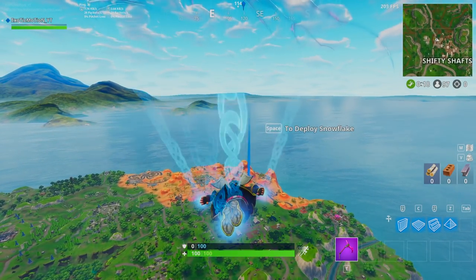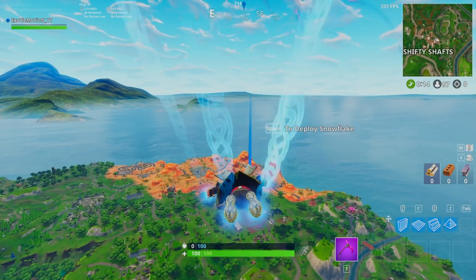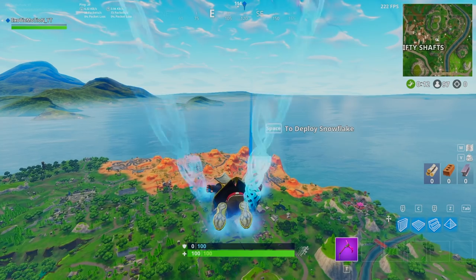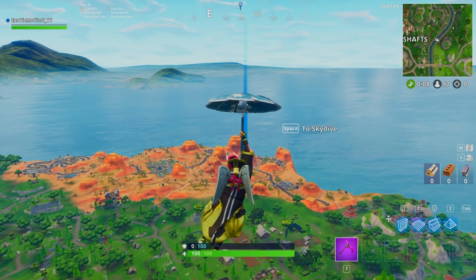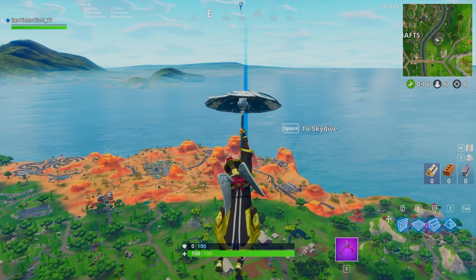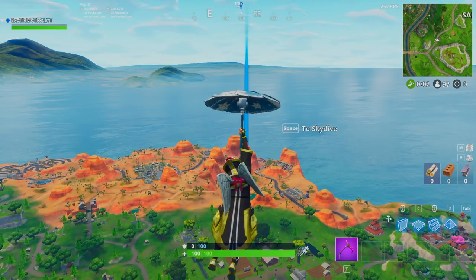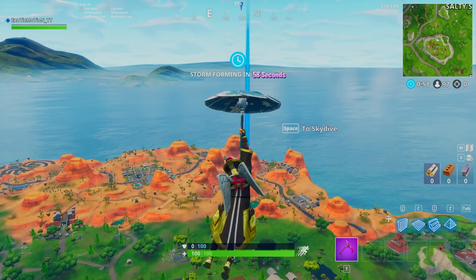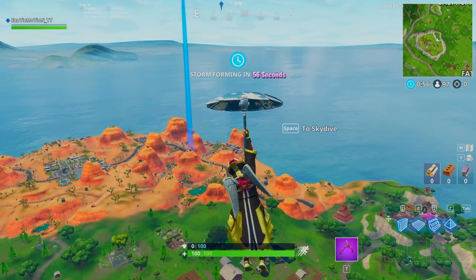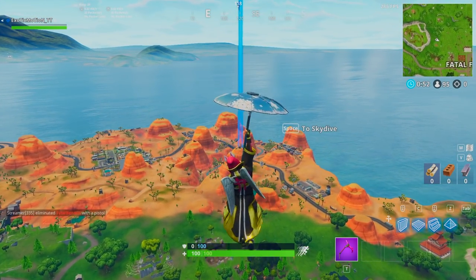As you guys can see in the gameplay in the background, you've got to go over towards Paradise Palace — there's like four craters or mountains and you've got to get on top of one of them with the RV. That's exactly where you're going to find it. The challenge is 'search between an oasis, rock archway, and dinosaurs.' There are some dinosaurs in the new part of the map over where Moisty Mire used to be. R.I.P. Moisty Mire — no one cared about that place, but after it was gone everyone cared about it.